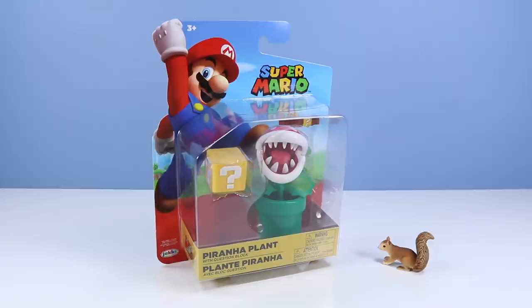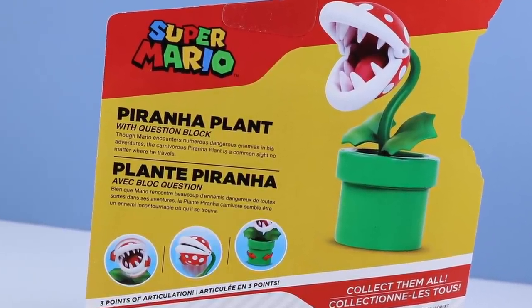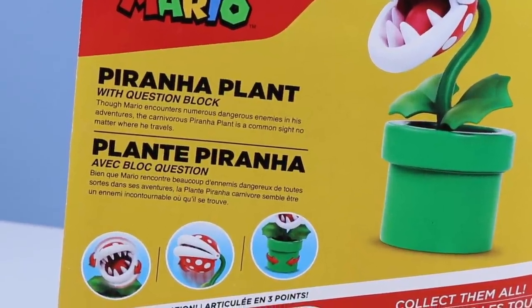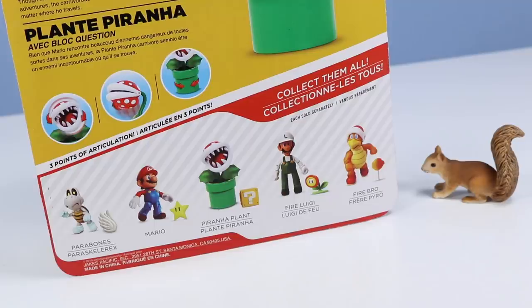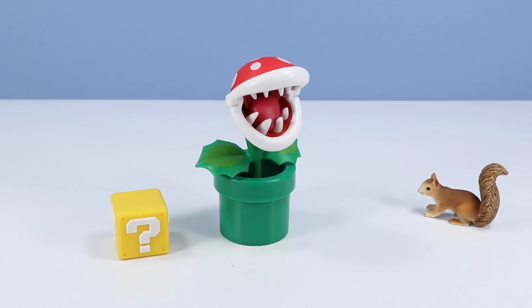I had to start with the Piranha Plant. I'm so excited it finally got a full-scale figure. We've already seen a few Piranha Plants in the 2½-inch line, but nothing larger with possibly maybe some articulation. On the back of the boxes, new lively card designs as well, and some bio to read. Piranha Plant with Question Block. Let's chomp this one out of the pack.